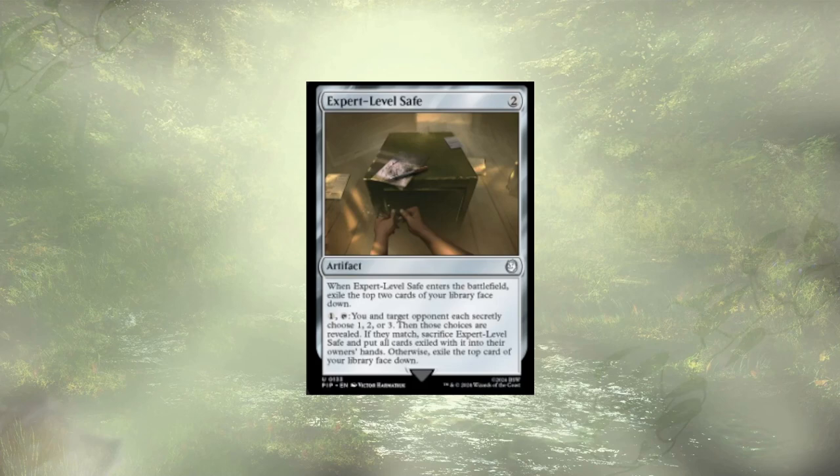Expert Level Safe is another interesting artifact. When it ETBs, we exile the top 2 of our library face down — we don't know what they are. Then we can pay 1 and tap it. We and a target opponent each choose a number — 1, 2, or 3 — and reveal them simultaneously. If they match, we get to take all those cards into our hand; otherwise, we just exile another card face down. My concern is that we never crack the safe — we're hiding away cards, not getting them. You could make a deal with an opponent in exchange for some favor, but that's not the direction I prefer.